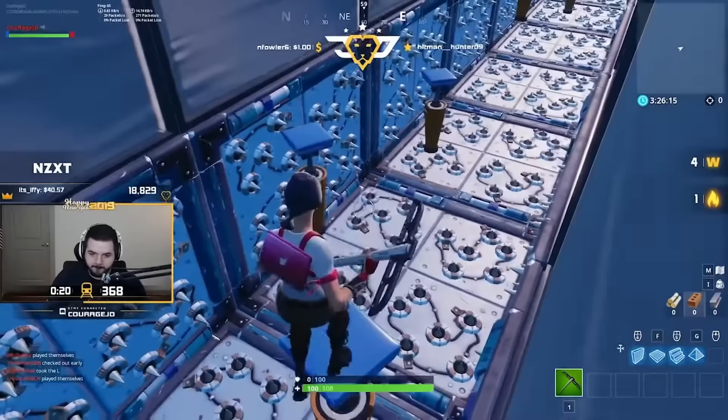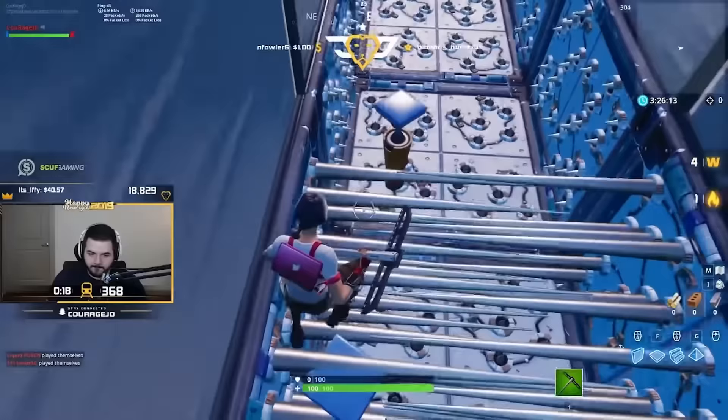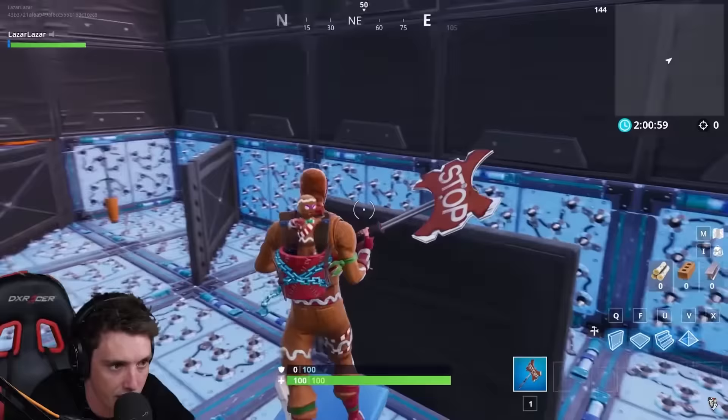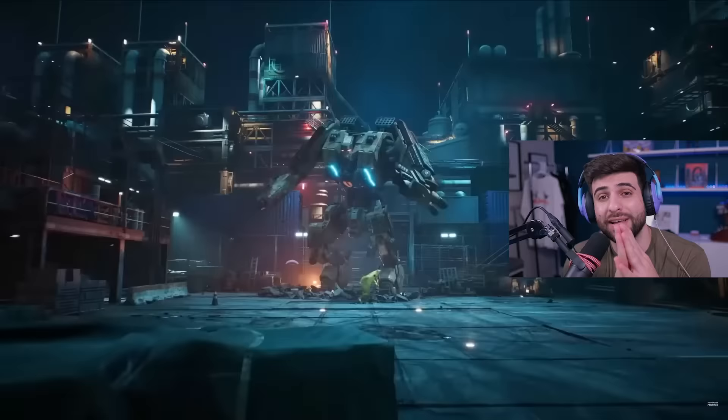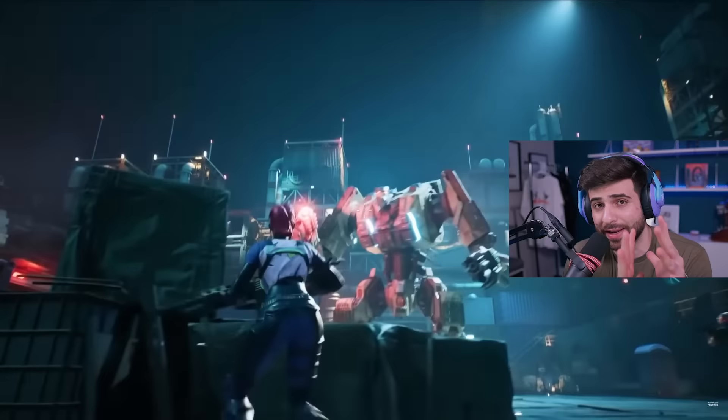All the OG players will remember the horror that took over the community when Scissors dropped the Scissors death run. Absolutely everybody was playing it trying to complete it and it was nearly impossible. It was the start of Creative and the first big map that really popped off — pretty much the foundation of what we know today as UEFN and Creative 2.0.